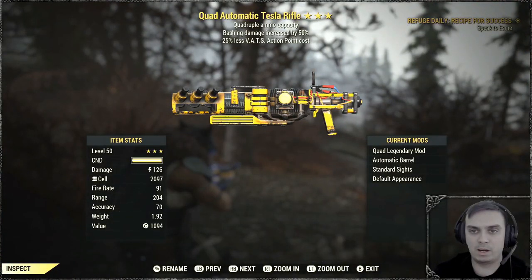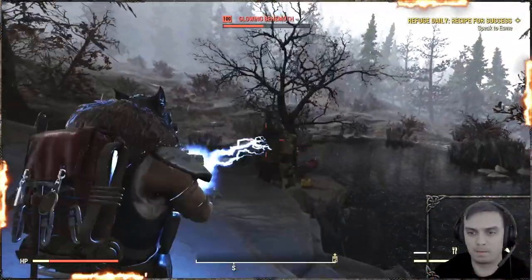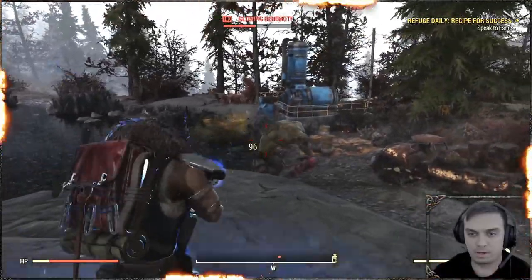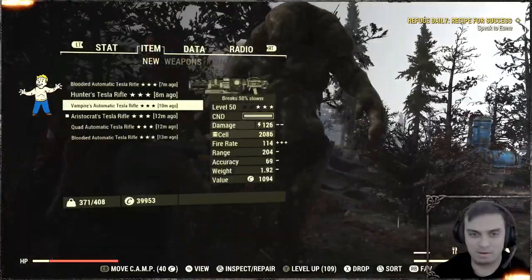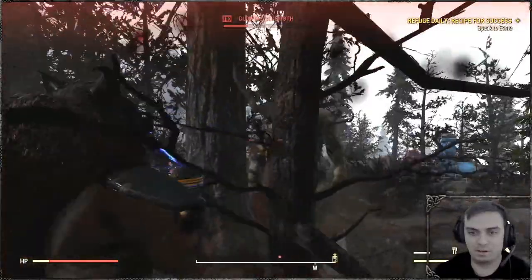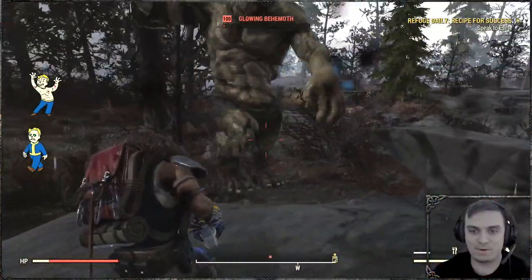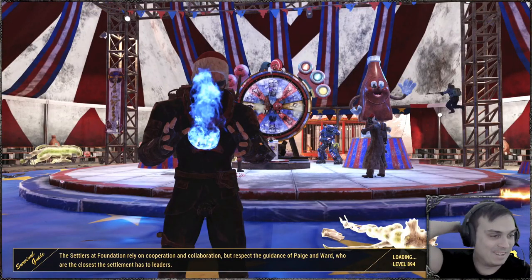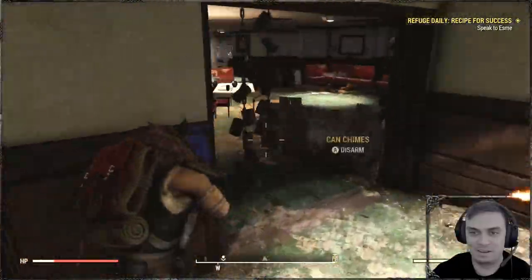What else do I have here? Quad. All right let's check this one out. Oh dude, I placed the wrong barrel on this thing. What the hell did I put on this thing? I didn't put anything. Vampire, let's go! Sweet. Damn, that was pretty good. I like the vampire one. Let's go check it out. Let's get some more enemies in there. Vampire legs, nice man.